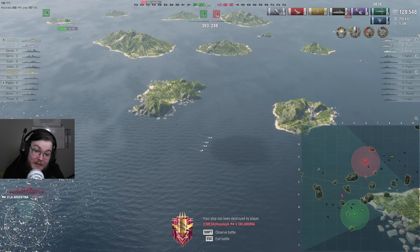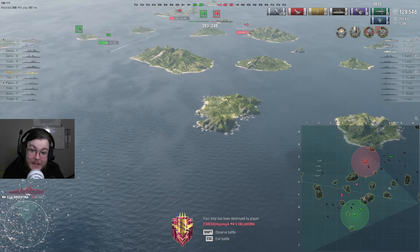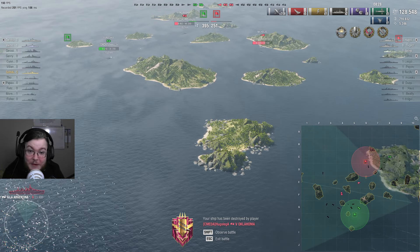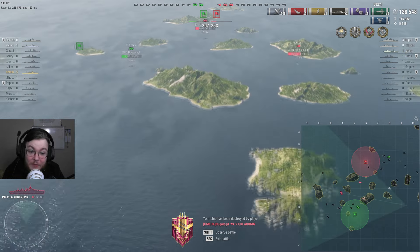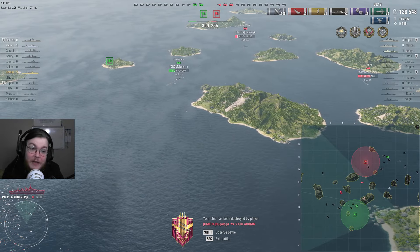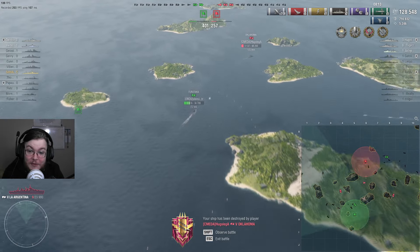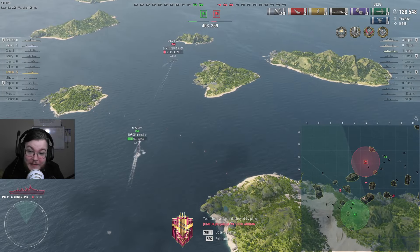The Furutaka's torpedoes miss, probably because I caused a flood and slightly changed the speed. The Furutaka here seems to forget that Nicholas is a destroyer and is about to eat some Nicholas torpedoes. Because if you can see the Nicholas, it can torpedo you. This Furutaka should really be turning towards the Nicholas and isn't.